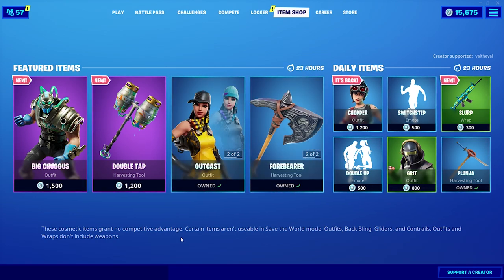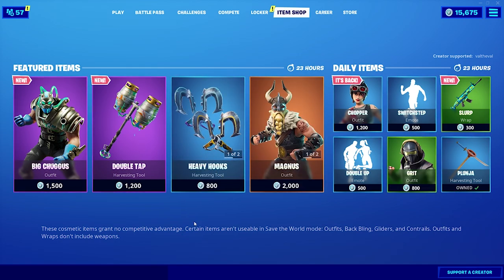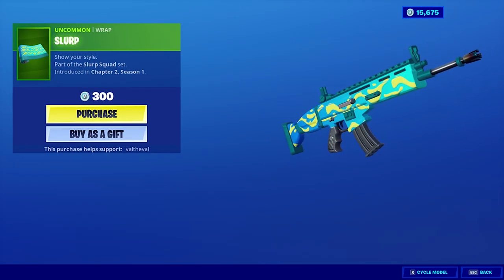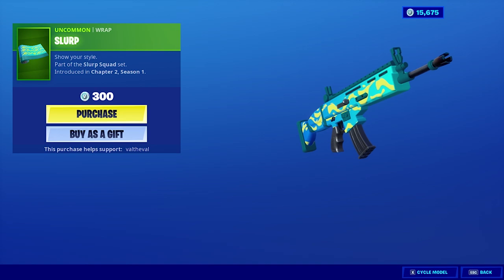We got a new skin we're going to be going over today. Before we do get that started, let's go ahead and take a look at what's come back to the shop. We have the Chopper skin and the Grit skin making the return, along with the Double Up and Switch Step emotes. The Slurp Wrap — this is new, part of the Slurp Squad set.